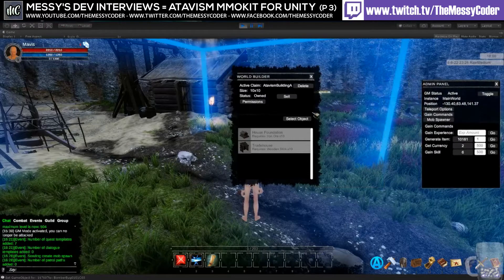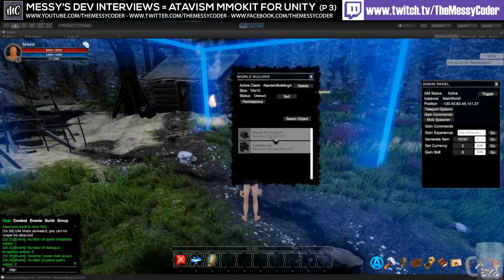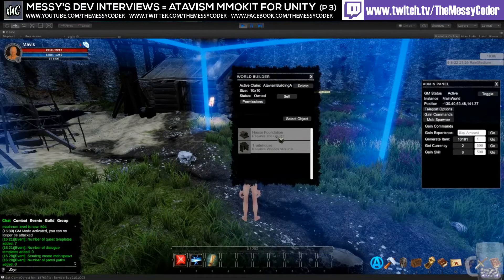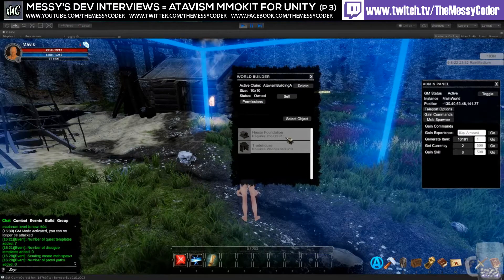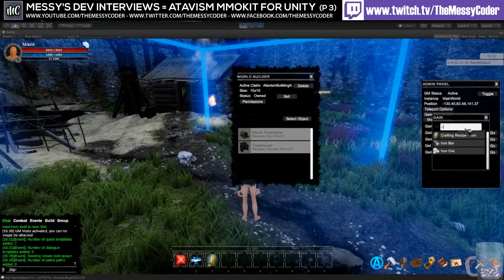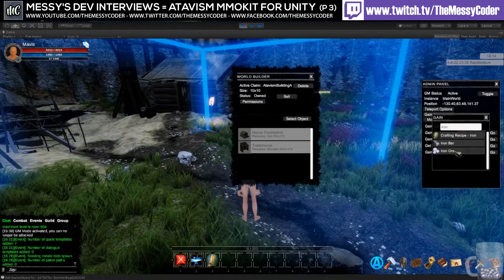Let me move my panel over here. It requires a foundation — a house foundation requires iron ore times ten. So let's put some iron ore in.